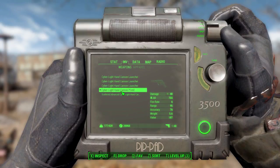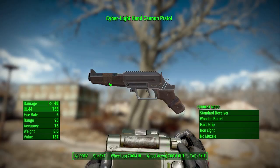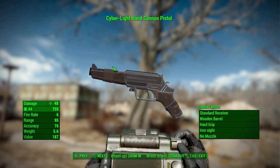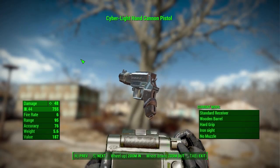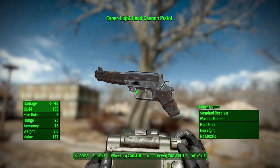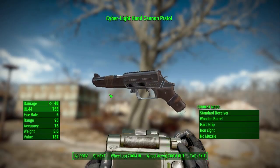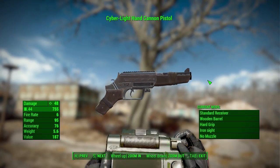The first weapon is the Cyber Light Hand Cannon pistol — a fun, somewhat slapped-together-looking pistol. It holds four rounds in the chamber, deals 48 damage using .44 ammunition, with a firing rate of 6, range of 95, accuracy of 76, and a weight of 5.6. With standard modifications it's interesting enough, but what's even cooler is a barrel modification that converts it from a standard pistol into a shotgun, which I find very amusing.